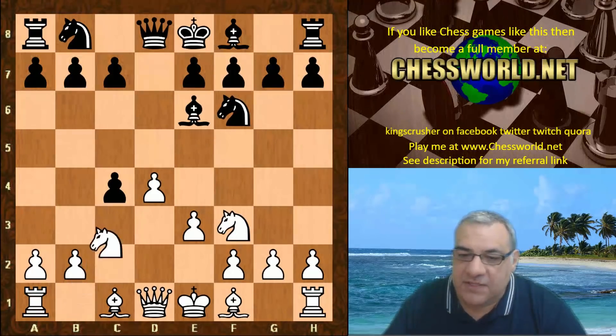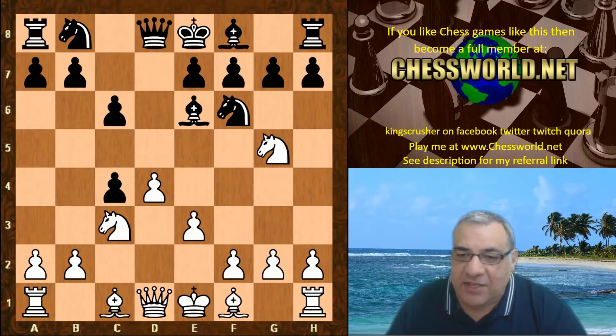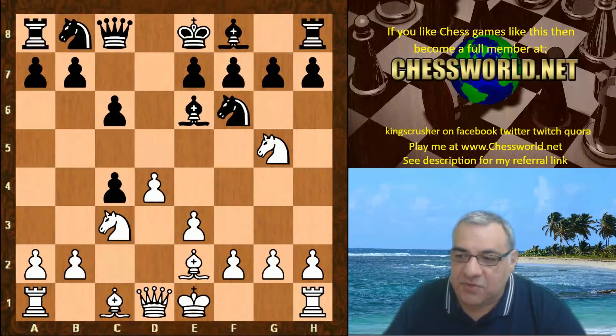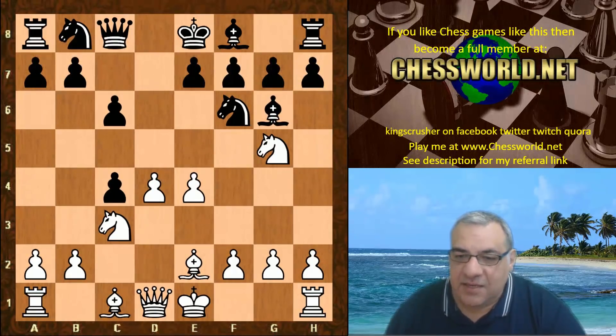Nf3, Nf6, Nc3, and Leela is making no attempt at the moment to try and regain that pawn. We have c6, but now here Ng5 hitting the e6 Bishop, Queen c8, Bishop e2, we have Bishop f5 in this position. So finally letting go of that pawn, but actually Leela is playing e4 here first. After Bishop g6, with e4 vulnerable to h6, Leela actually plays f4 with the idea of f5 to trap this Bishop on g6.